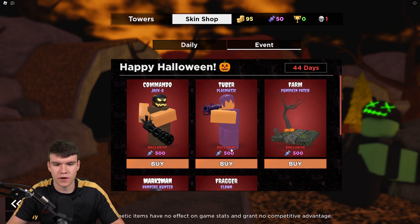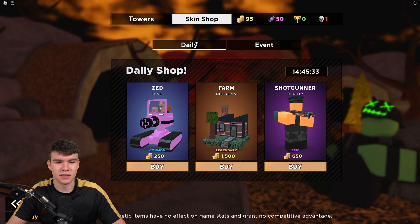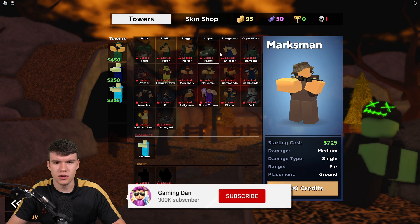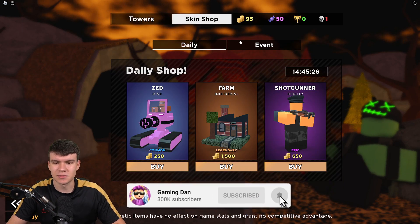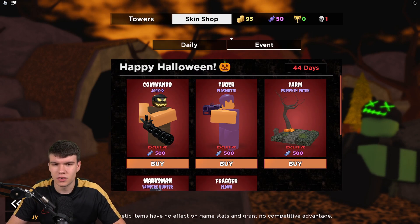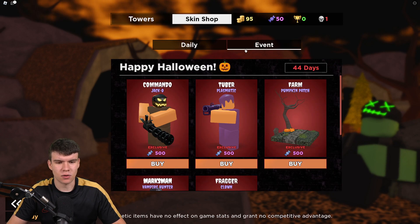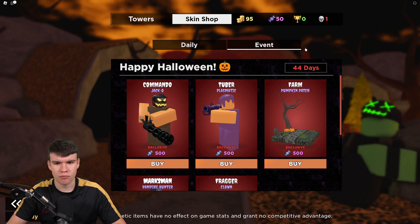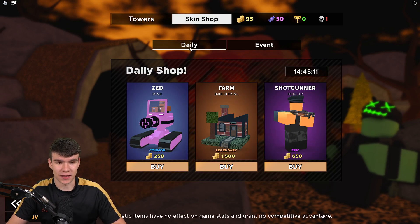These all cost 500 candy. By watching all the way to the end, you're going to be able to get as much candy as possible. That seems to be what is kind of new in a sense. I don't know if that's the same as last year, because this game doesn't really update — it only really updates for Halloween and stuff. But quite a cool update over here. In order to get candy, I'm pretty sure you just get it for playing the game and completing waves.